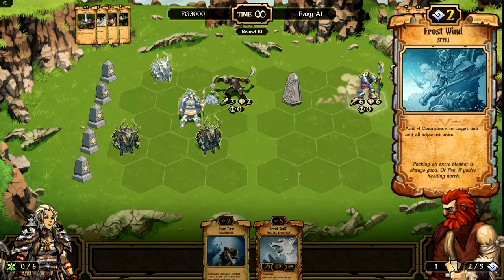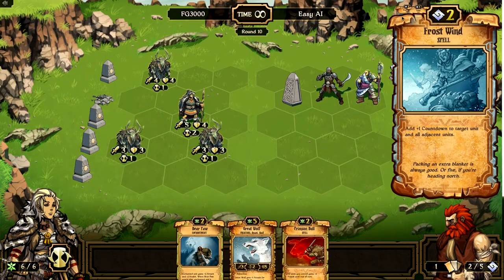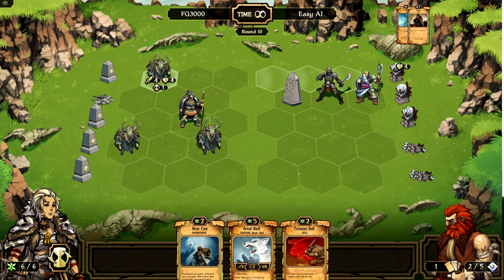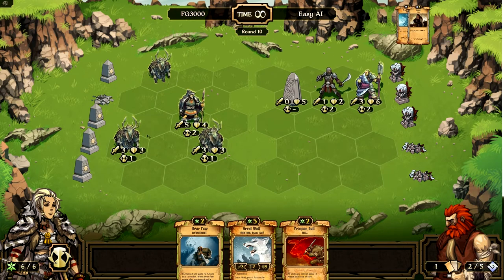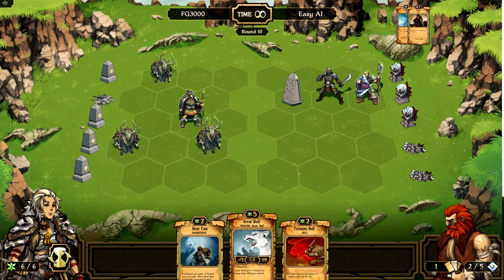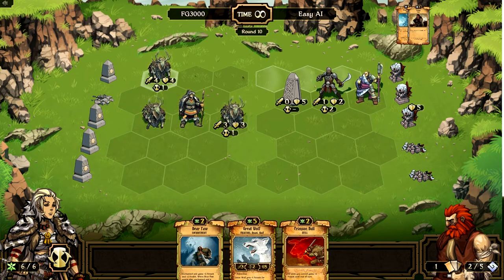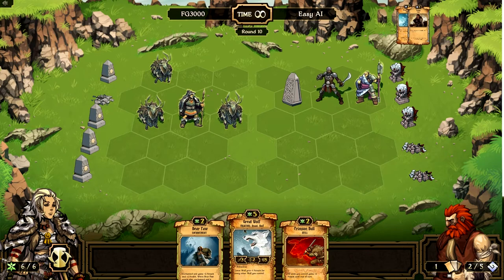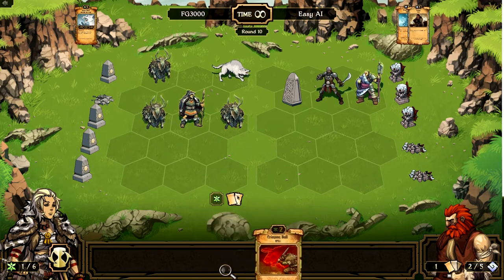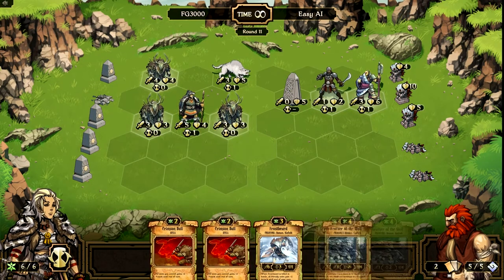This guy is going to cast Frostwind, which is a great spell. Delaying the inevitable, computer. Frostwind adds a plus one countdown to a target unit and all adjacent units. So this was going to be a GG last turn, but he added an extra turn to this guy so I can't attack with anybody at all this turn. Doesn't really matter too much. Let's go ahead and move this guy up here so that when their turn comes up, they'll be able to attack this idol and take it out. This guy will be able to attack that idol and take it out as well. Just in case something funny does happen, let's put a Great Wolf there as a buffer, and we'll end our turn.